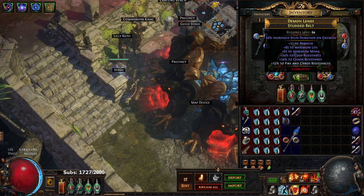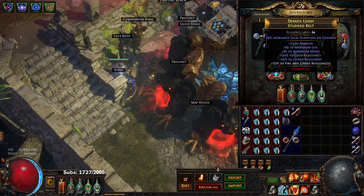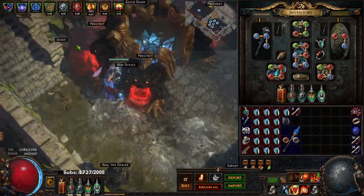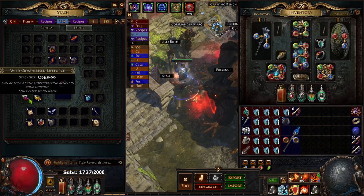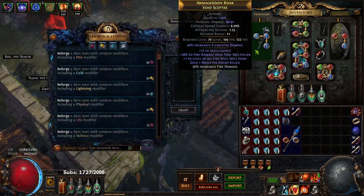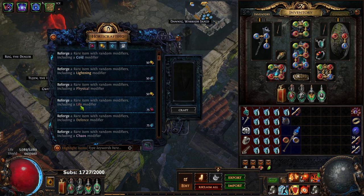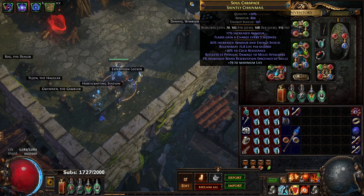Normally I would not use a belt like this, but it has a lot of chaos resist so I opted to use it — I literally found and identified it. This would ideally be replaced with a Stygian Vise once I get better stuff. I'm stocking up on Harvest crafts so that when I get my Stygian Vise, I'll be doing reforge life on it. My weapon was crafted via reforge fire — it took about 20 of them. I'll be doing reforge life on the belt.